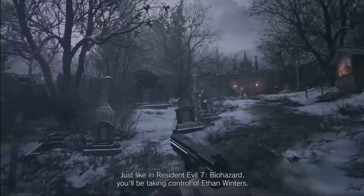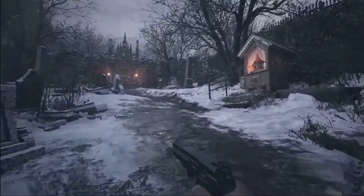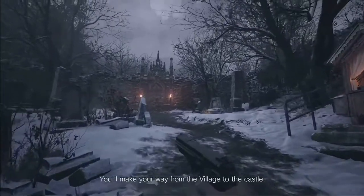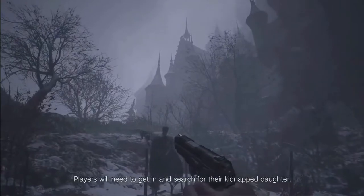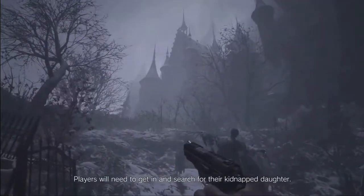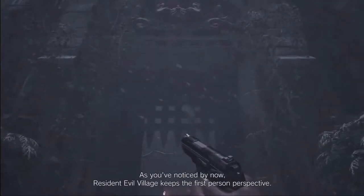Just like in Resident Evil 7 Biohazard, you'll be taking control of Ethan Winters. You'll make your way from the village to the castle, where players will need to get in and search for their kidnapped daughter. As you've noticed by now, Resident Evil Village keeps the first-person perspective.